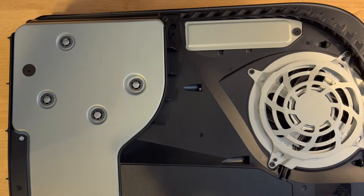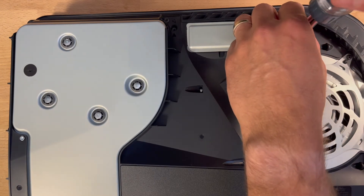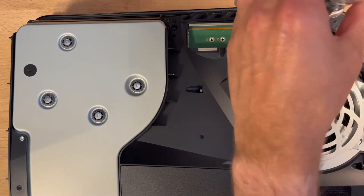Put your PS5 on a desk or table with the PS logo facing down. The cover of your PlayStation can actually come right off — you just need to slide the plate from right to left toward the side with the disk drive if you have one. It's clicked in pretty snug so you'll have to put some force behind it. There's a storage expansion cover — it's silver and it's secured in place with a single screw — so just unscrew that and slide the cover off.